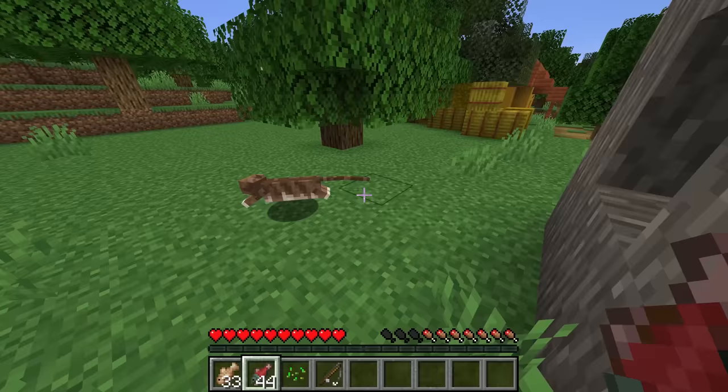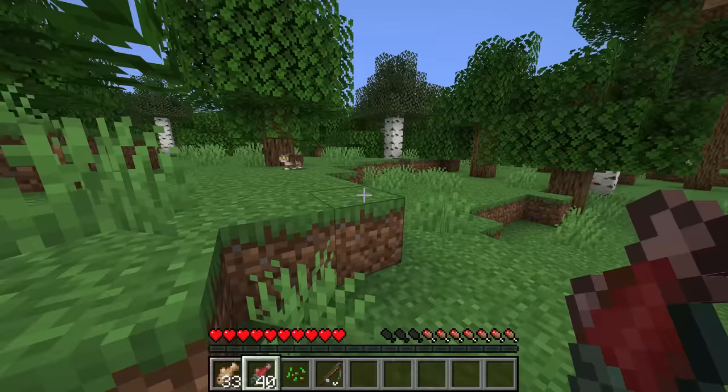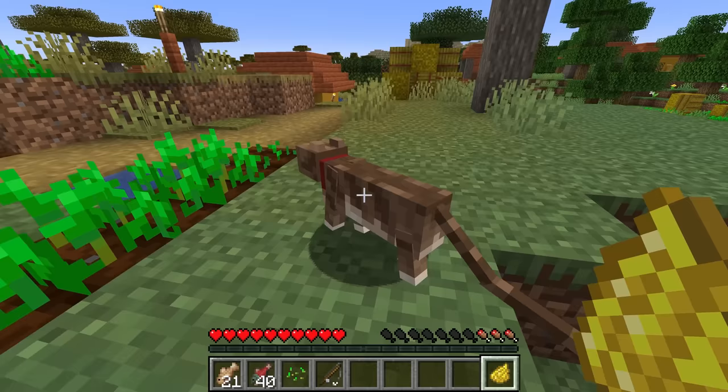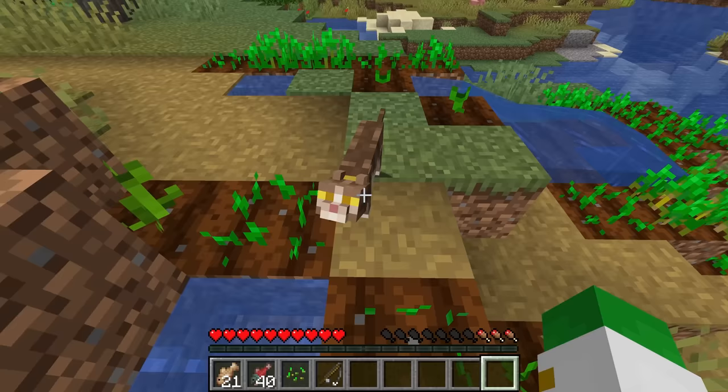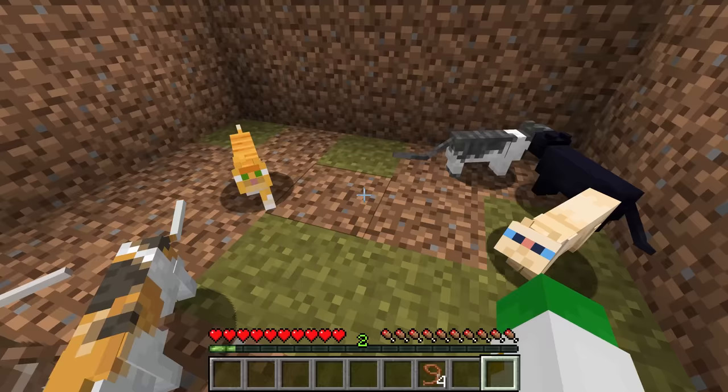If you're chasing the cat and you try to right-click on it, it doesn't really work. The best idea is to let that cat walk towards you. A great way of customizing your pet is to dye its collar a different color. For instance, right here we can right-click on this cat with yellow dye and it now has a yellow collar. There are 11 different variants of cats in Minecraft, and we're going to go through them all.